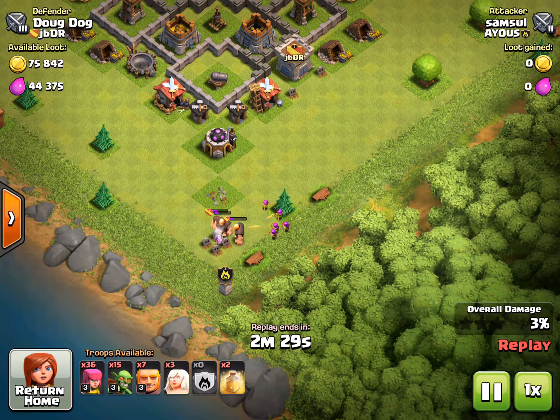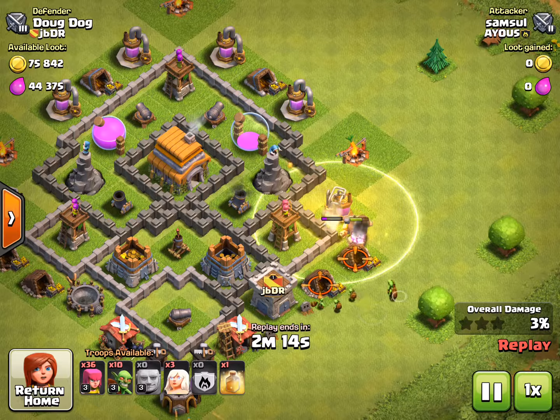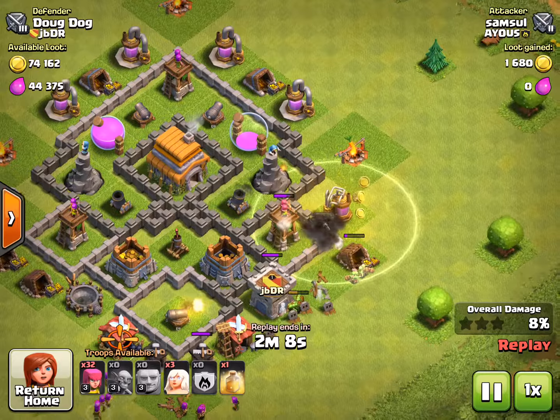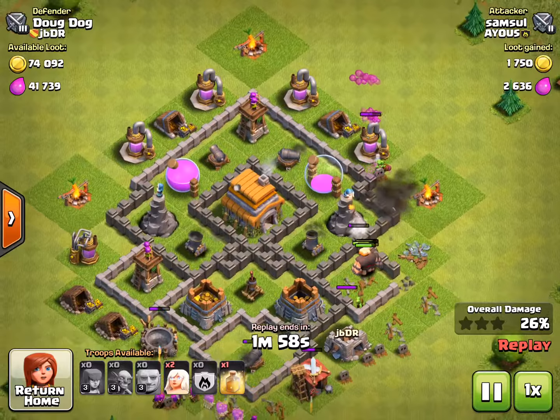Alright, now we can go. They're doing the main attack over there at the wizard tower - it destroys giants, seriously. I've experienced it. That's why they put the heal spell down. I do not like that heal spell. Once they take out my air defense they're probably going to put down like three healers. Goodbye goblins.